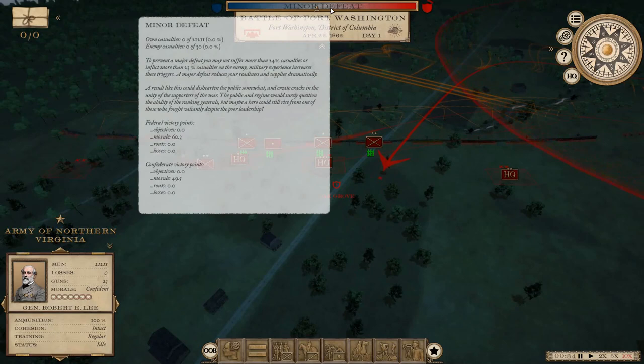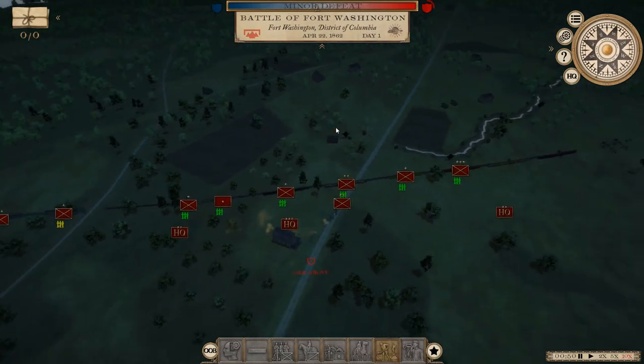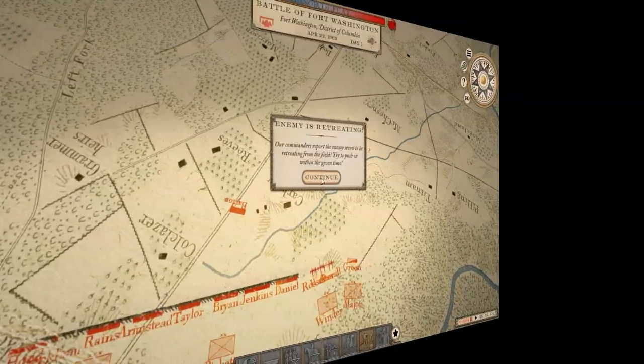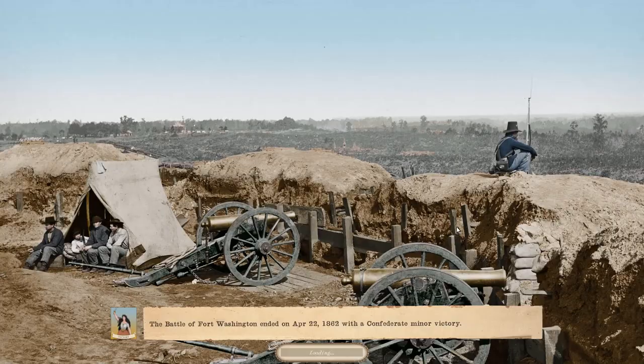Enemy casualties: none out of 30. What the hell is going on here? The enemy's retreating again - honestly, this is the third time in this load that this has happened. What's the deal? 30 men - Battle of Fort Washington ended on April 22nd with a Confederate minor victory. What the hell? Three times.